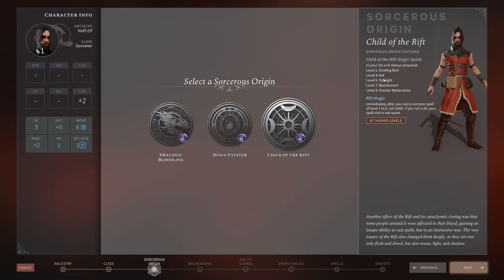Daylight is more useful in this game than I initially expected — I'm glad to have it always prepared. Banishment is a huge offensive CC spell — I believe it's a Charisma save, which is less commonly resisted than Wisdom, making it very reliable. Greater Restoration I didn't use much in my playthrough, so it's probably the weakest of the five. Overall, with Guiding Bolt, Aid, and Banishment all being strong, I'd still rate this spell list S-tier.